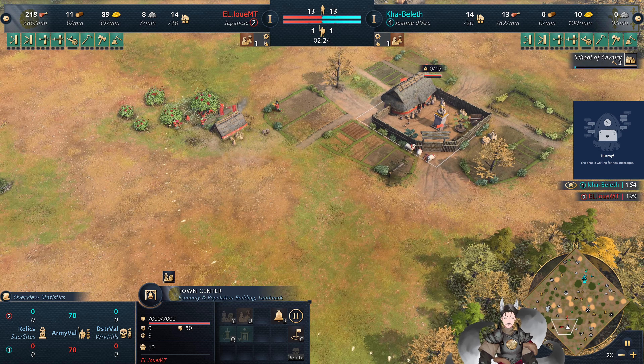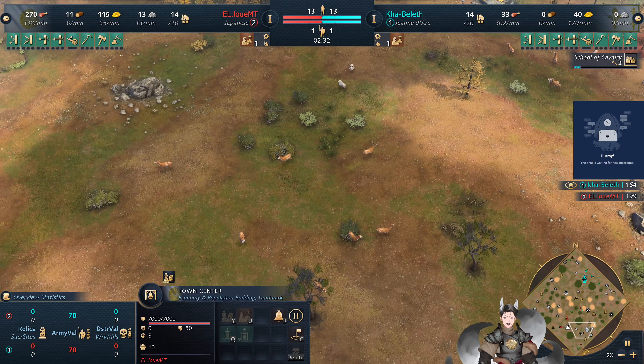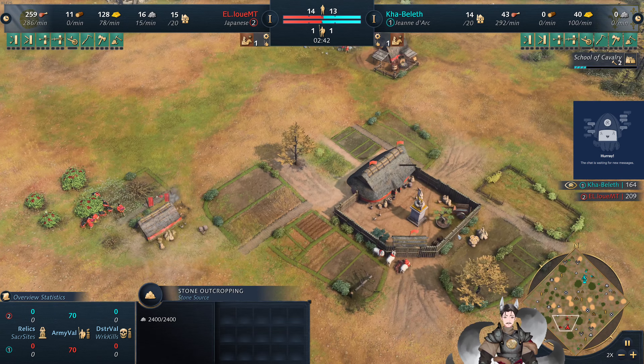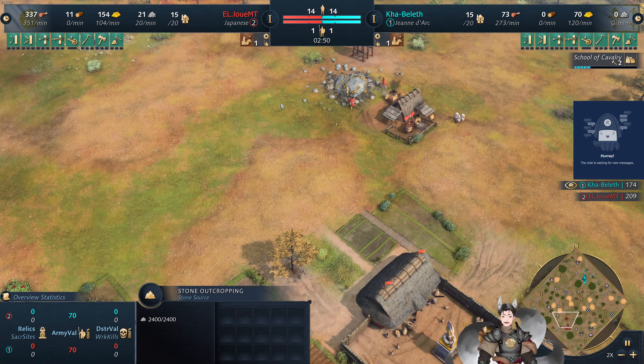School of Cavalry is now going on up for the Japanese player. We've got both gear deposits pretty close to each other with some stone here, which would be good for the manor. And with the extra gold expenditure for the Tawara, it does slow his age up.